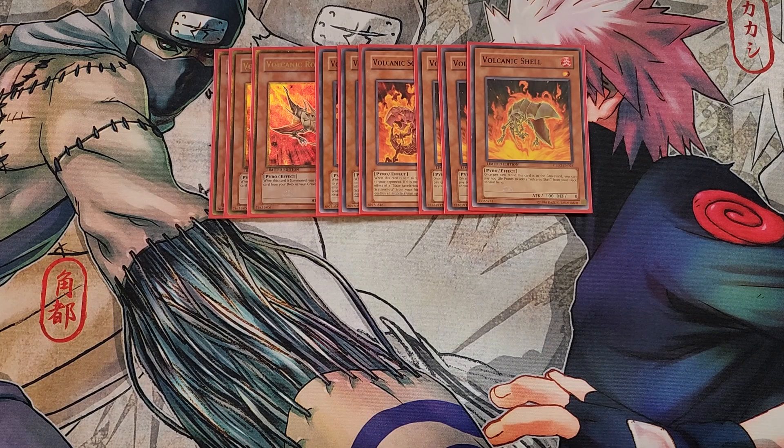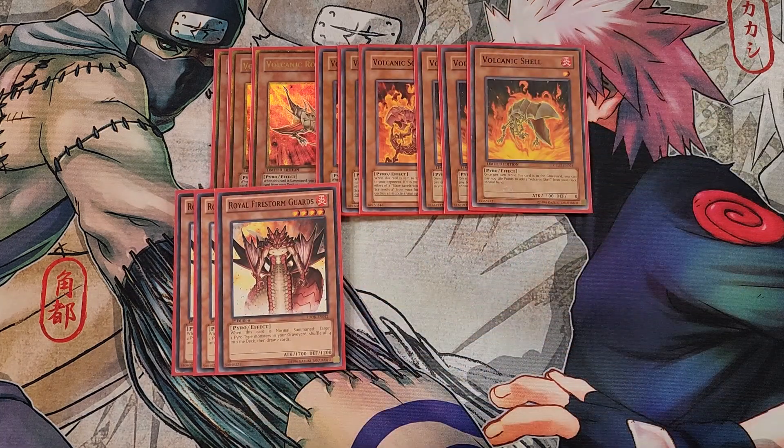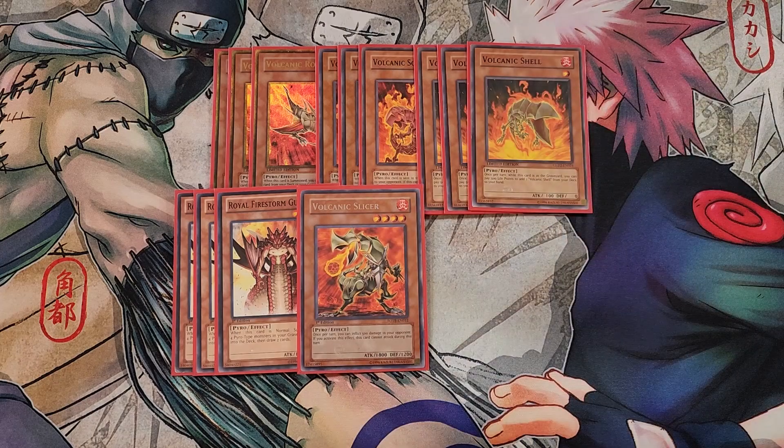Volcanic Shell is really good to use especially with your copies of Reload because this card is going to keep your hand stacked. We then play three copies of Royal Firestorm Guards, basically Pot of Avarice for the deck — when this card is normal summoned you can target four Pyro monsters in your graveyard, shuffle all four into the deck, and draw two cards. We then play a single copy of Volcanic Slicer, a good one-of to combo with Ties of the Brethren. It has the ability once per turn to inflict 500 points of damage to your opponent, but if you activate this effect you cannot attack during that turn.